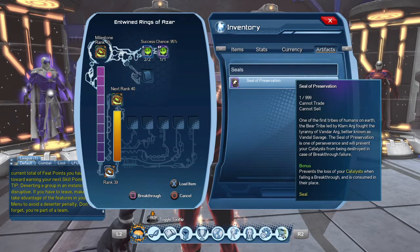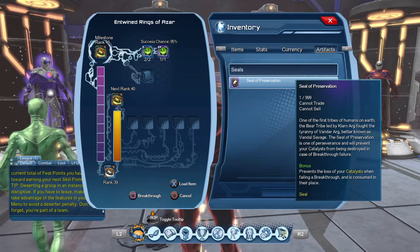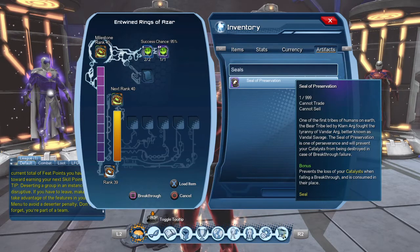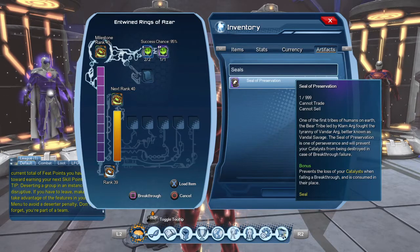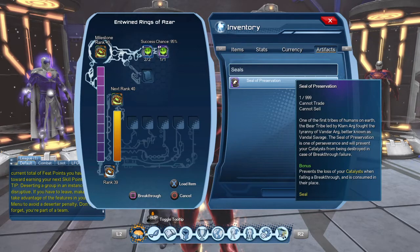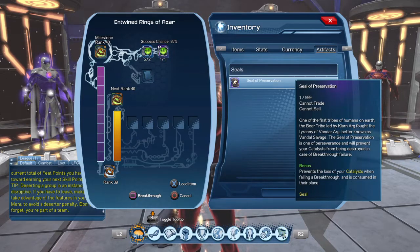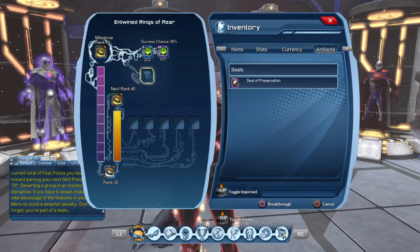I will try to keep the Seal of Preservation for when the chances of failure are like 40% or something. As our artifacts go higher in level, the higher the rank, the bigger the chances of failure will be. I think at rank 100 the chances of failure are like 40%. By the time we reach rank 200, I wouldn't be surprised if the chance of success is like 5%. So at that point, seals of preservation will probably be really useful. Right now at 95%, the odds are pretty good.